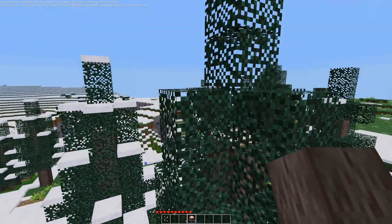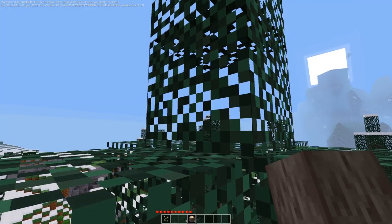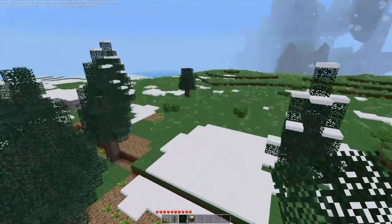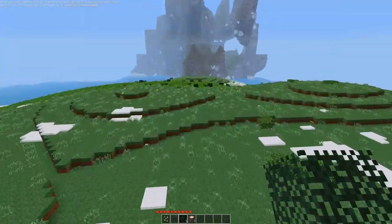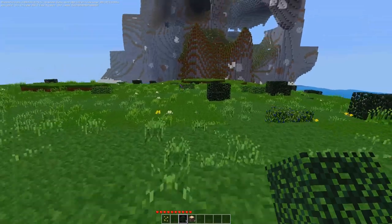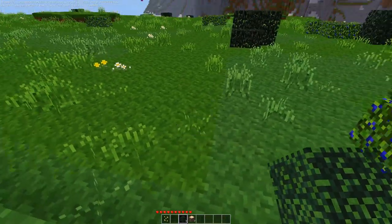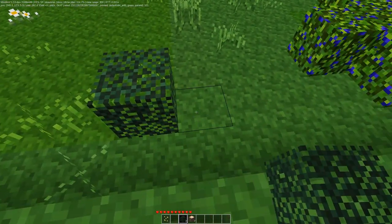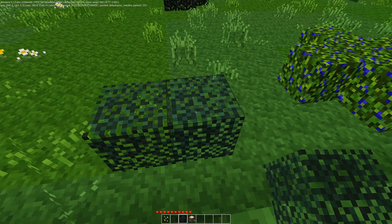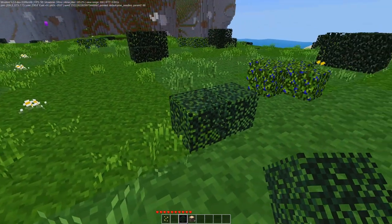So here we can see: default pine needles, parameter 2 is 116. It's using some kind of a color table and hardware coloring — I don't really understand hardware coloring at all. But theoretically, if we place this one, parameter 286, and this one, parameter 101, they should be slightly different colors.